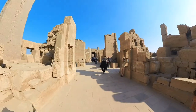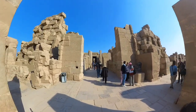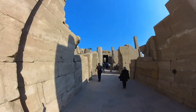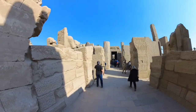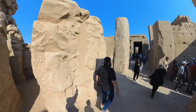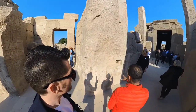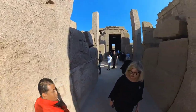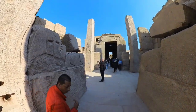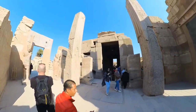This is the first location — actually the last built — because the temple was constructed from the inside outward, starting with the holy room. The holy room was not allowed to anyone except the king or the sheep priests. You can see it is locked, because no one was permitted to enter inside the holy room — only the king or the sheep priest, the man in charge of the prayer.